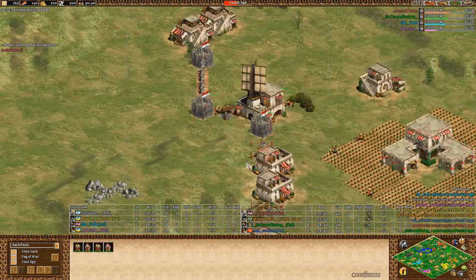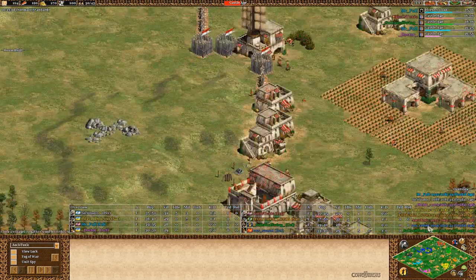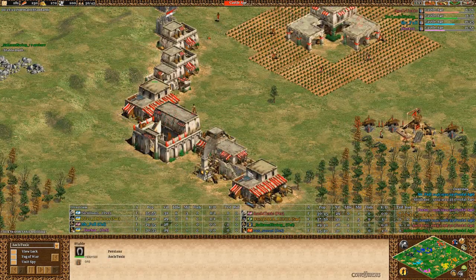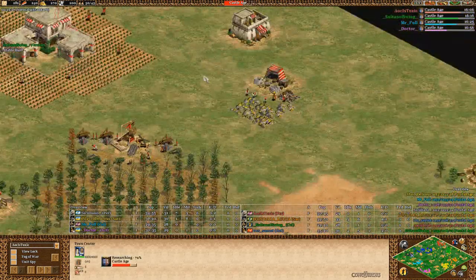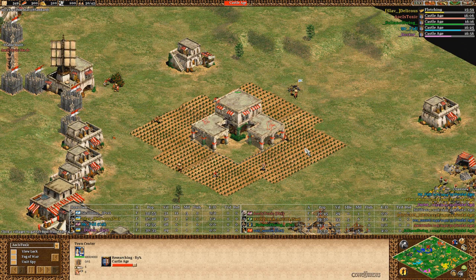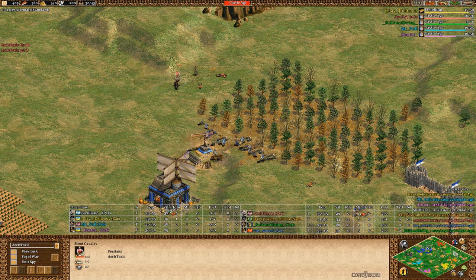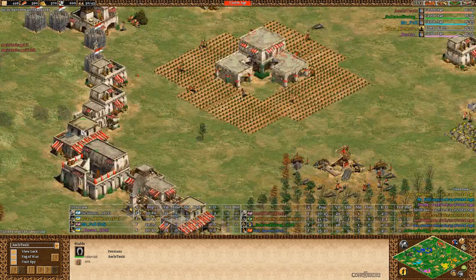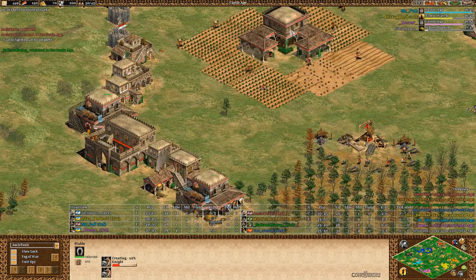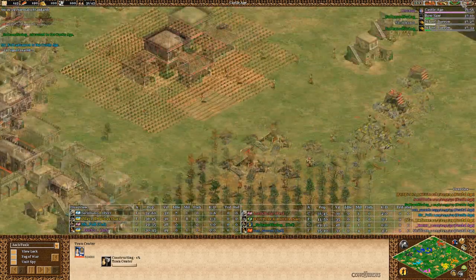I'm already walling all the front of my base - just to be safe against any kind of feudal aggression from the enemy pocket. It's always good to wall. Double stable coming out, five on gold, already eight farms in feudal age while clicking up to castle age. Cleaned up a Drush for my flank with the scout. In castle age now - two knights queued from each stable, making two villagers, second TC coming down and the third is delayed a little bit.